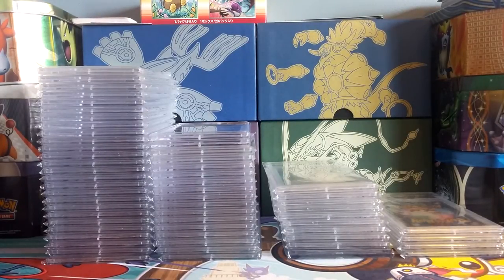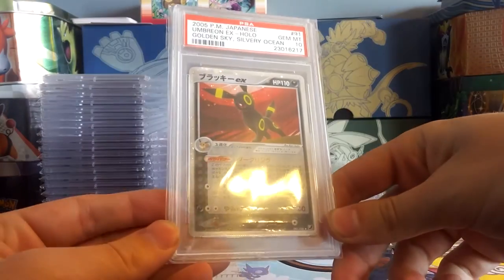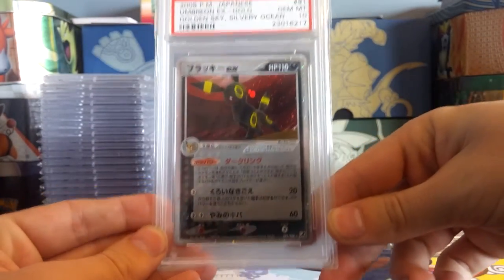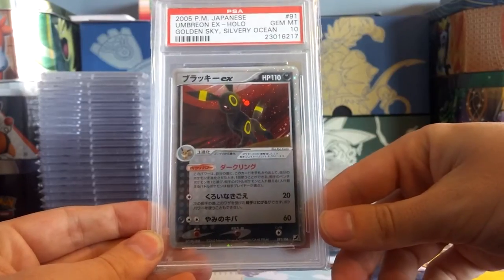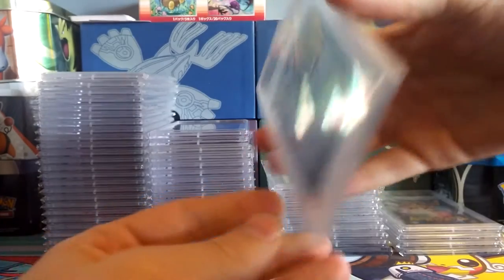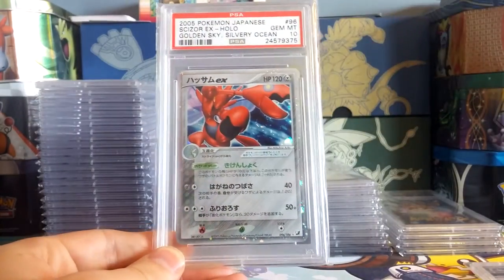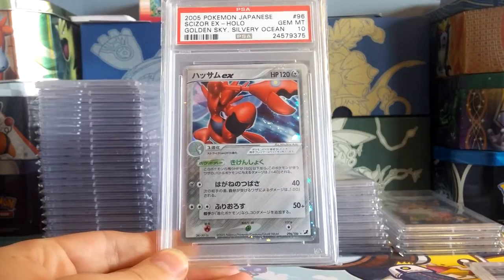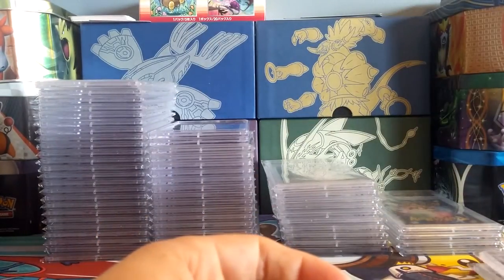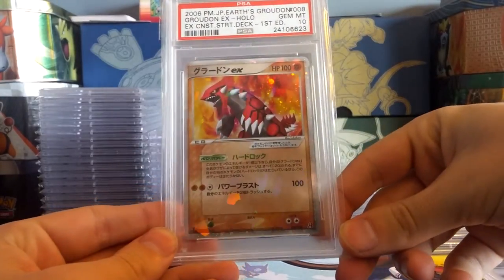First card: Umbreon EX from Golden Sky Silver Ocean, PSA 10. I won't linger too long on these cards — this is one of my favorites, absolutely love it, just beautiful. I purchased it for an insane amount off of eBay about a year ago. Next up we have the Gem Mint 10 Scizor EX from Golden Sky Silver Ocean, another amazing card. Japanese EX series — I might just talk a bit as I go through these.